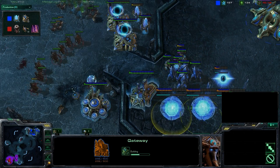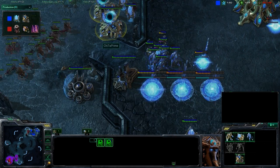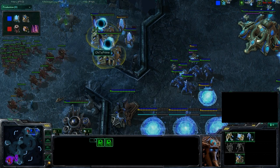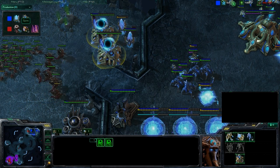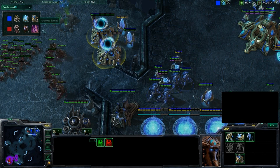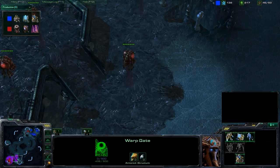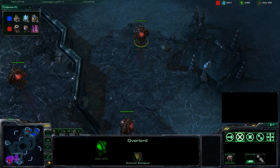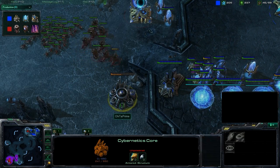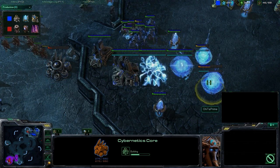Three more Gateways being warped in. He's now got an unpowered Twilight Council and will have five Gateways — though probably only three, as two are likely going to die. Back at the Zerg base, a Spire is being produced, Grooved Spines upgrade coming, a few more drones, still no Expo. Got a nice Creep Highway going with Overlord Goo. Cheetah Prime is going to lose the Cybernetics Core, but he's already started building a new one.